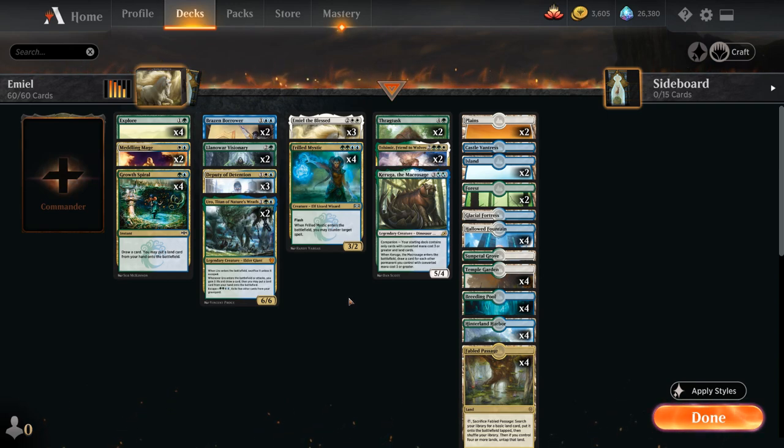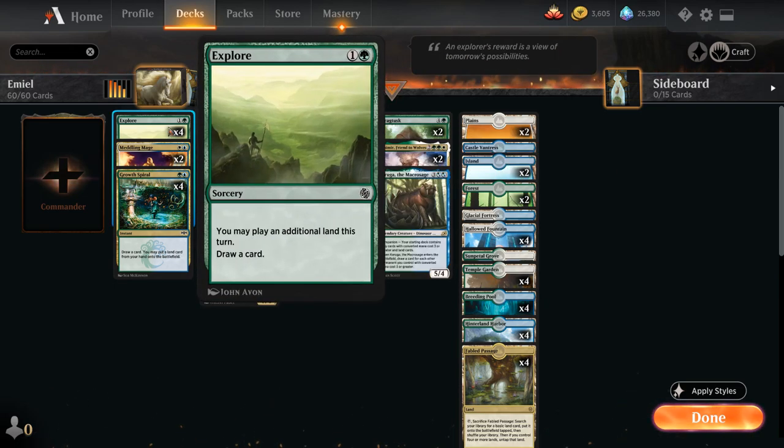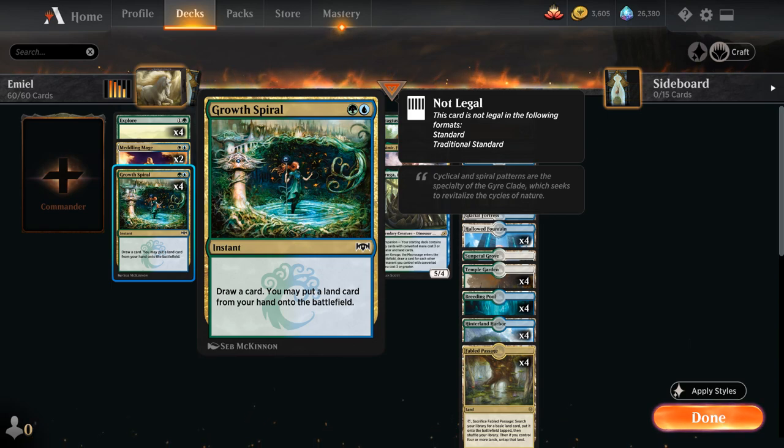Our deck is pretty mana-intensive — if we want to play Emil and use the ability right away, that's going to cost us seven mana. So we better start with a turn-two Explore so we can play an additional land and draw a card. We also have the full playset of Growth Spiral — too good for Standard but still legal in Historic — a two-mana instant that lets us draw a card and put a land from our hand onto the battlefield, which also synergizes nicely with Frilled Mystic since we can keep up all our mana.